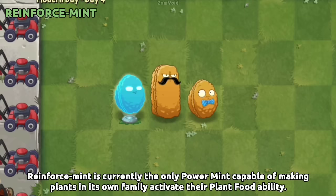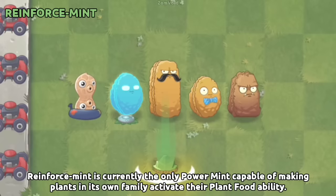Reinforce-mint is currently the only power mint capable of making plants in its own family activate their Plant Food ability.